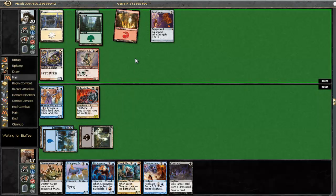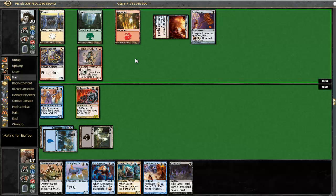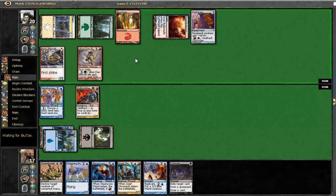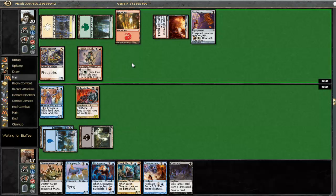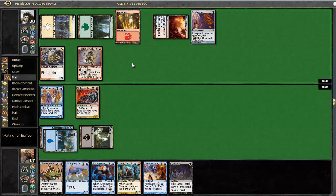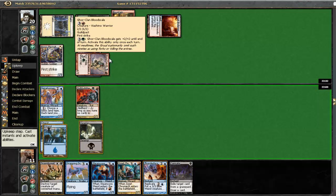I didn't realize this guy has First Strike. Alright, he plays an Izzet Boilerworks. So he's gonna equip something here, maybe to his Gore Clan guy, I suppose. If we draw a mountain here, we are alive since we can play our Steamcore Weird and get rid of his Gore Clan Bloodscale. But if we do not draw into a mountain, then we are gonna be pretty screwed. He's attacking with his guy - don't think I block, right? No reason to. I am at 11.